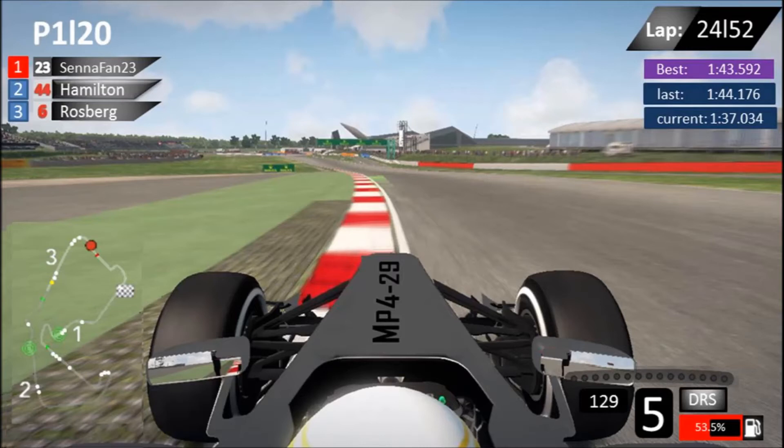In the bottom right, you've done away with the KERS bar — you don't need that anymore this year because the KERS system is now automated. However, you'll still have your DRS, your speedo, your rev counter, and your gear indicator. Something I think could be added is a fuel indicator, because for 2014 fuel usage is a very big part of the sport.